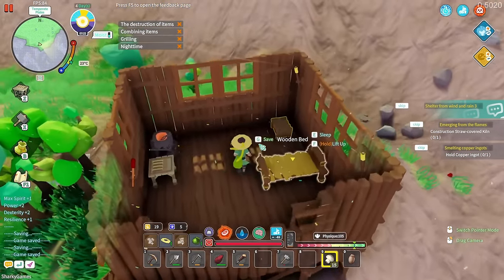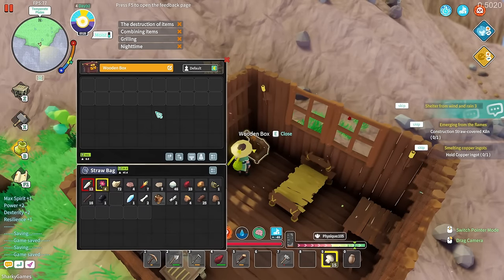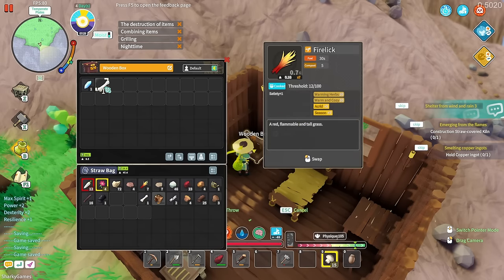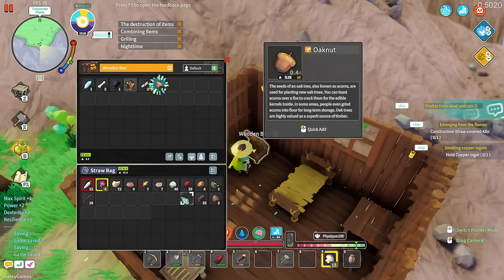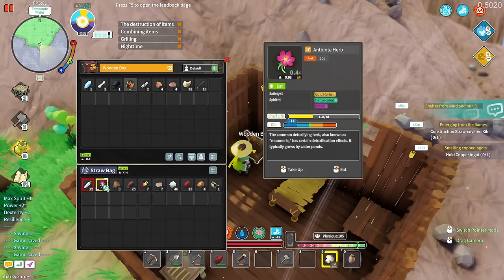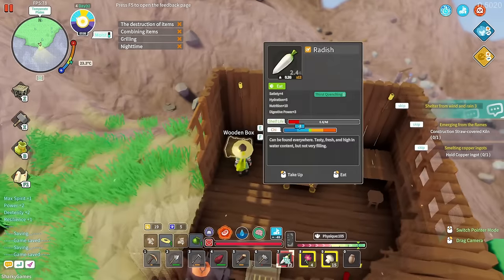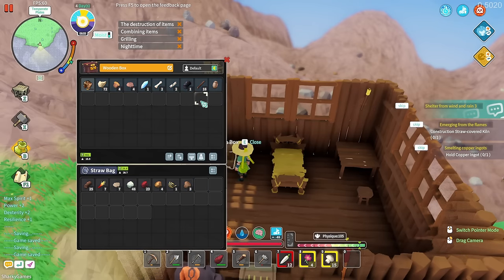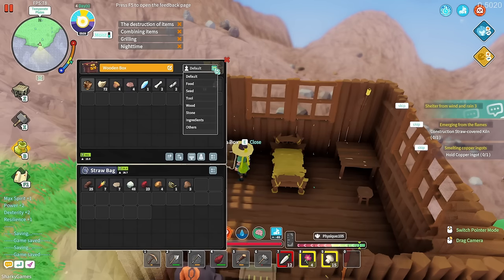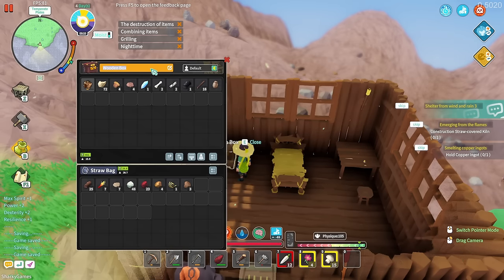We've got storage now too, which is good for keeping things like bones that I don't know what to do with. There's a copper helmet, bone fragments, and an oak nut. A lot of the food is starting to expire. I love that you can press sort to organize the inventory. You can also put everything into the bag or box and stack identical items — I love that feature. Every game needs it. You can even filter by food, by seed, and rename things. So good.